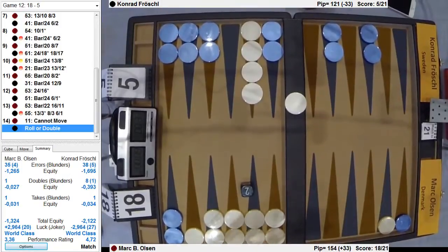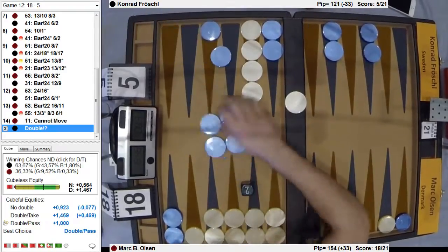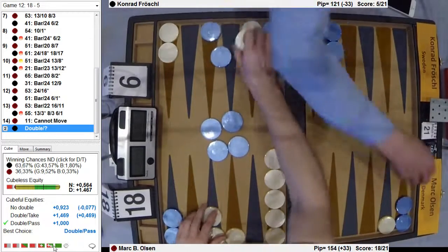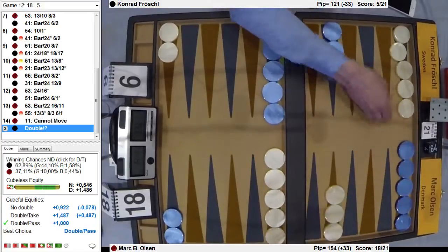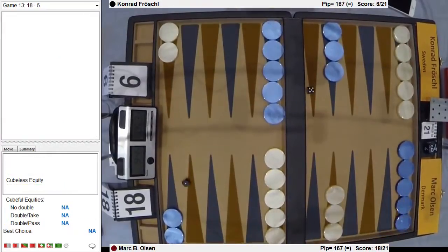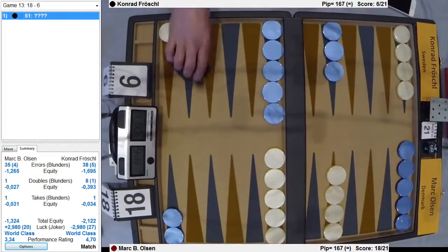I know this is a clear take, I think. Oh, it's a clear pass? Oh my God — how can he pass this? This is such a big money take. But at the score, it's such a huge pass. He has like 37% to win. Wow. Very good, very good. I would have been so tricked on this one. I guess it's just too much — oh my God, the threat of getting hit there is just so big. Wow, that was really good by Mark — can you pass that? Excellent, excellent.